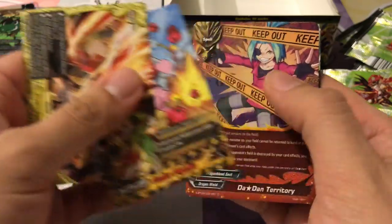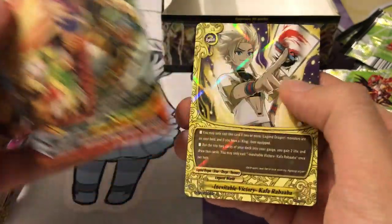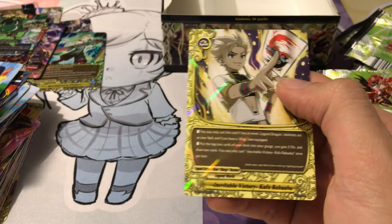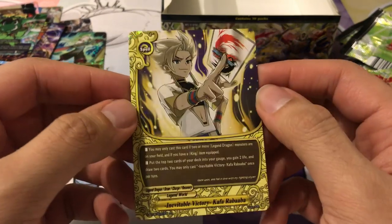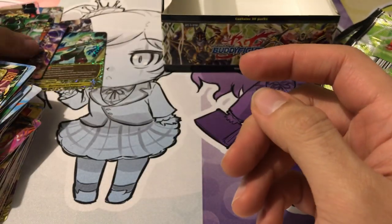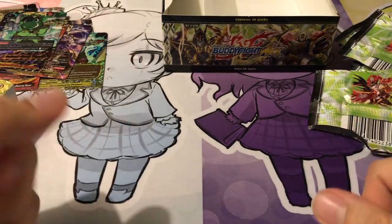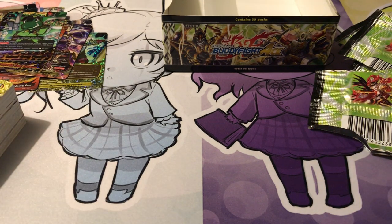Last pack — that would be the meme or the baller, change it every game. Here's the Impact, and we end with Inevitable Victory Kaffa Rababa for the rare. So many Legend World cards in this set especially. Very, very happy with the results — it was definitely a sweet secret pack as well. I hope you all enjoyed the video. Until next time, if you all still enjoy these Buddy Fight openings, I know I promised to get a few deck profiles out as well. Please don't forget to leave a like and subscribe. Kira Qualia out.